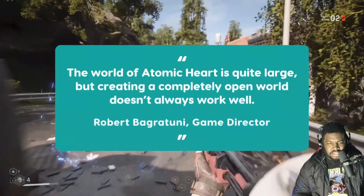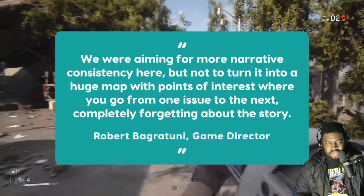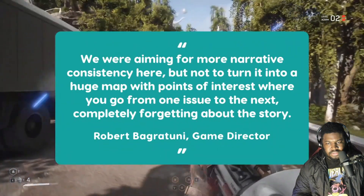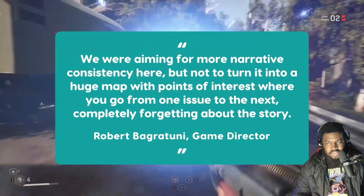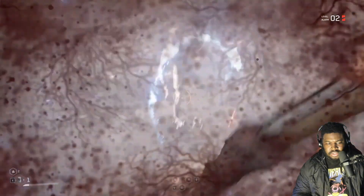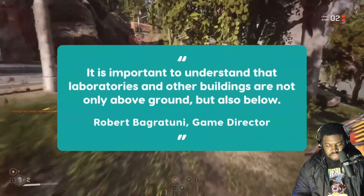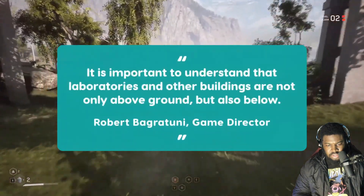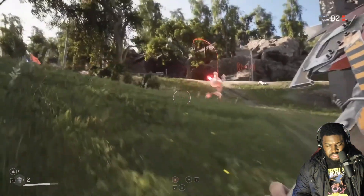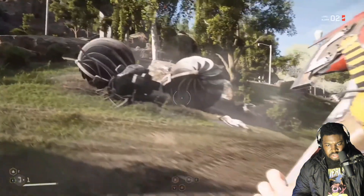The devs say that the world of Atomic Heart is quite large, but creating a completely open world doesn't always work well. They were aiming for more narrative consistency — not turning it into a huge map with points of interest where you go from one issue to the next, completely forgetting about the story. They also wanted to recreate the mood of a closed secret facility where the entrances and exits are carefully guarded. Laboratories and other buildings are not only above ground but also below. If you imagine this world, it more closely resembles a mushroom tree, branching out and going in all directions.